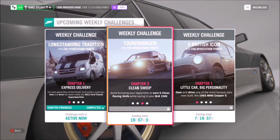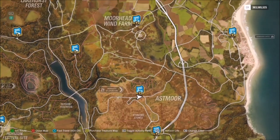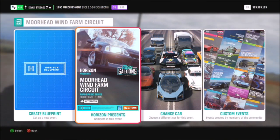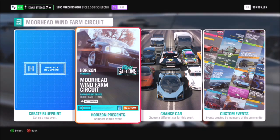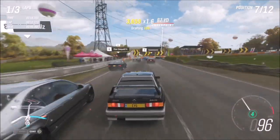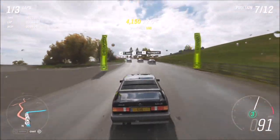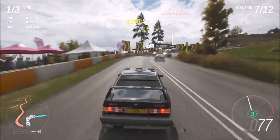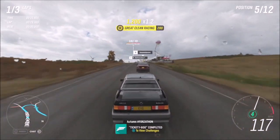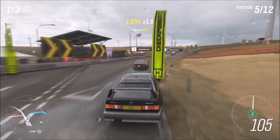The next challenge wants you to earn six clean racing skills. A clean racing skill can only be earned during a race where you don't come into contact with any other car or objects. I went over to the Moorhead wind farm circuit and entered the standard three-lap race for retro saloons, which is the category this Mercedes falls under. It doesn't matter what position you're in — as long as you're not making contact, the clean racing skill will pop up and you'll complete this within about two laps.